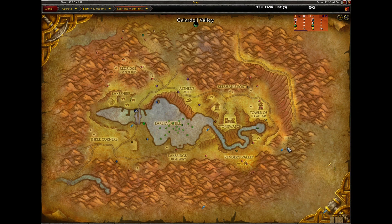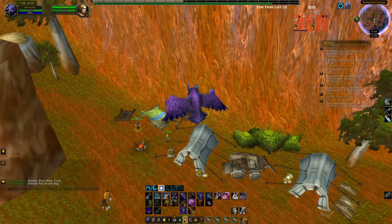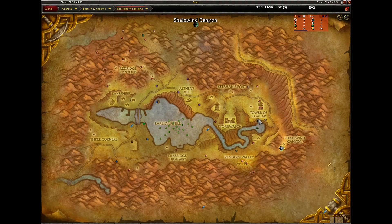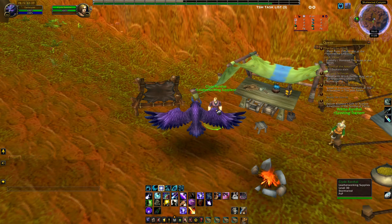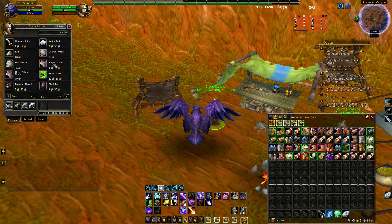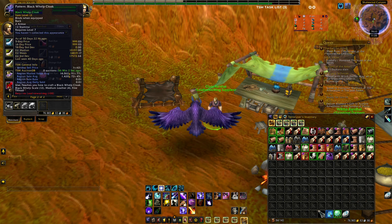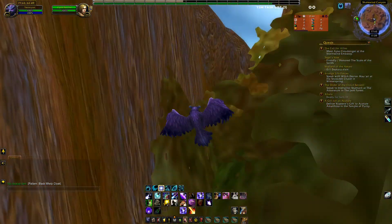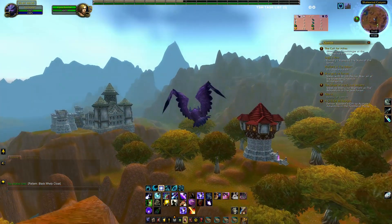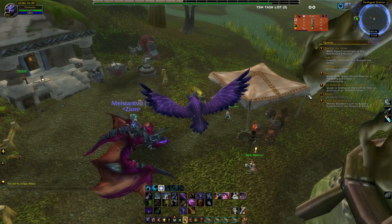The next location is here in Elwynn/Gallerant Valley. Talk to Clyde Ranthal - he's also selling one recipe: the Pattern: Black Whelp Cloak. Buy that one and we're finished with this location.